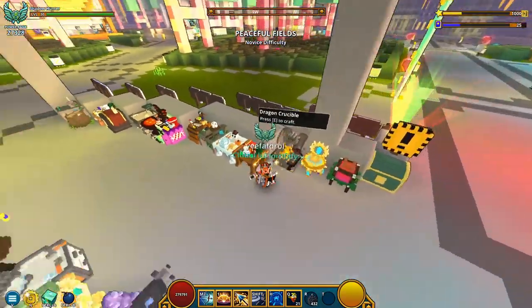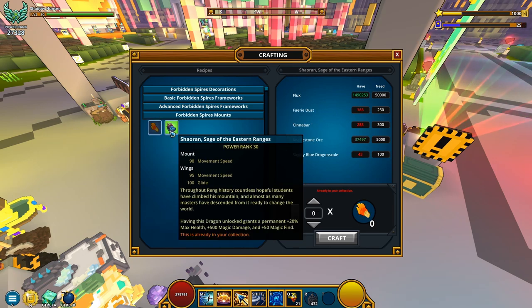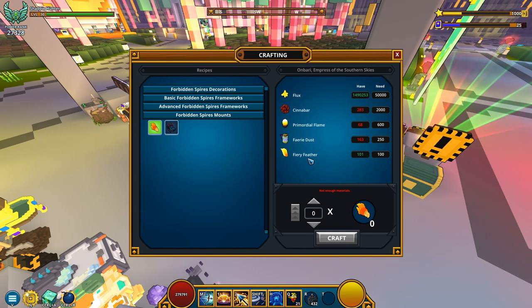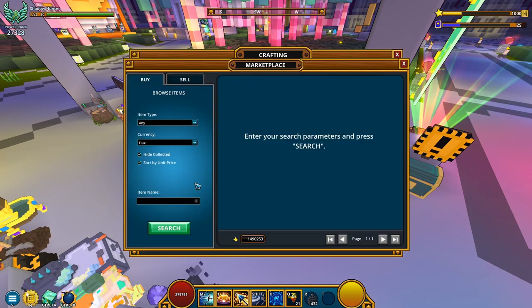Let's get into the juicy stuff right off the bat. I don't have enough — this is one way I'm gonna be playing with flux today, by buying random resources. This is the mount in question. I already have the Showrun, now I only need the On Body. I already have the fiery feathers, which is gonna be asking for 100 — I got 101, barely enough. 50k flux is gonna go down the drain, but it's fine. Now I need cinnabar, primordial flames and fairy dust. Let's start with the cinnabar — I need around 1.8k.